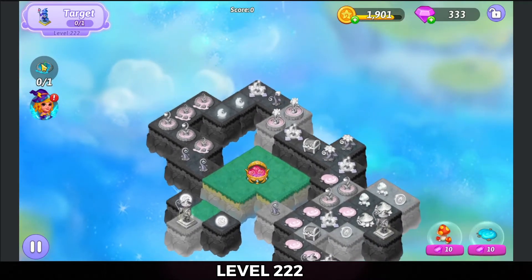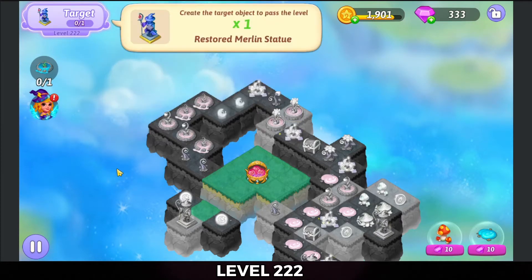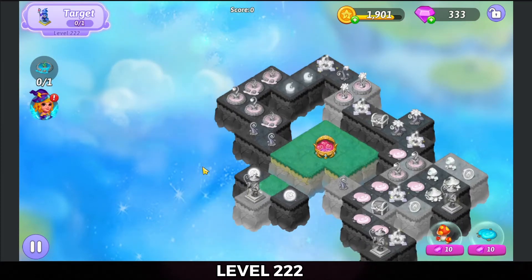Alright, so need to let a bud fountain grow to get the trophy. To complete the level, need to restore a Merlin statue.